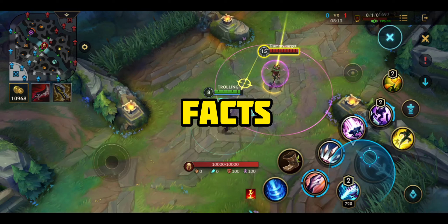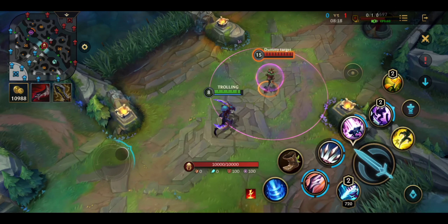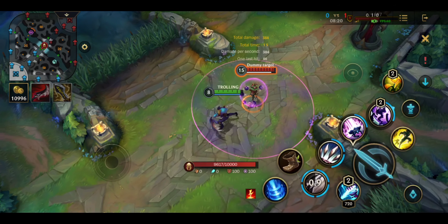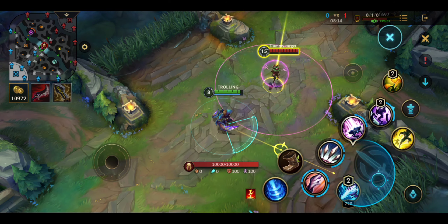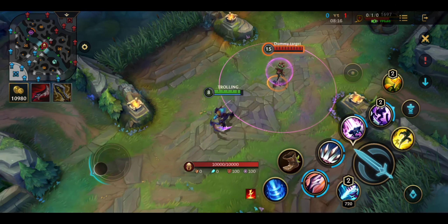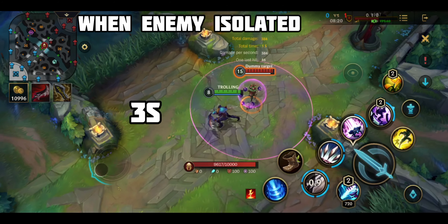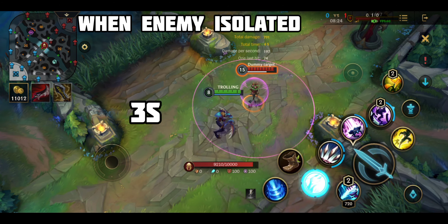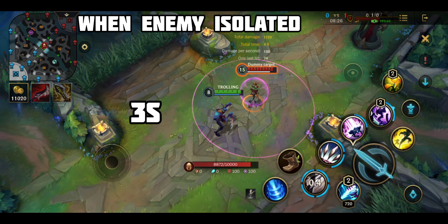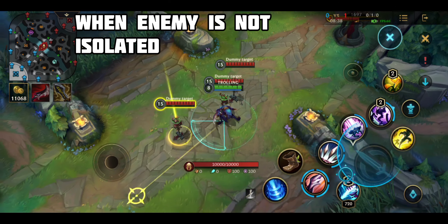Facts that you may not know about Kha'Zix: you can see your enemy with a circle around them — that means your enemy is isolated. When your enemy is isolated, Kha'Zix's first skill will have decreased cooldown. I'll show you how it works. Now, escape.